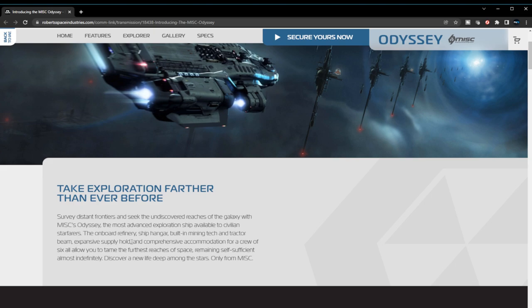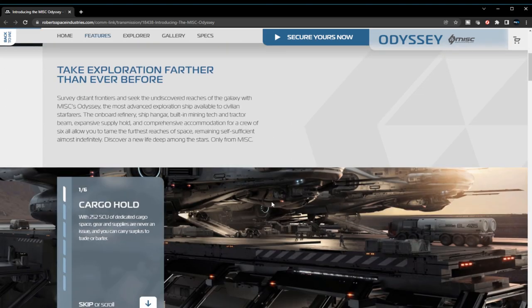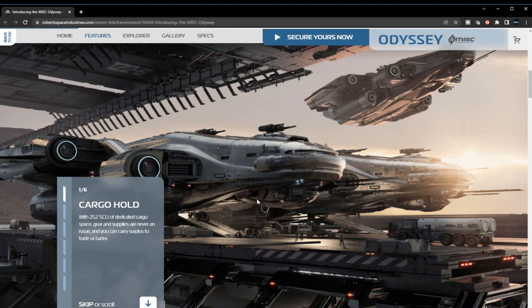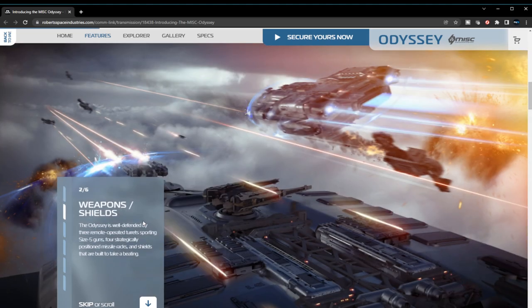It has an expansive cargo hold, a crew of six, and I believe it also has a med bed. This thing is literally one up on the Carrack. You can even put vehicles in the cargo hold. This is definitely better than the Carrack. The cargo hold has 256 SCU of dedicated cargo space — gear and supplies are never an issue and you can easily carry surplus to trade or barter.